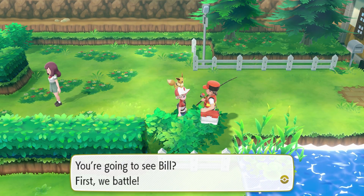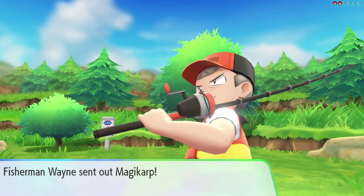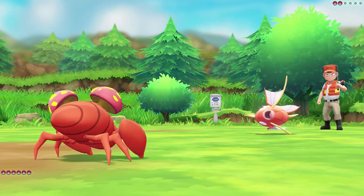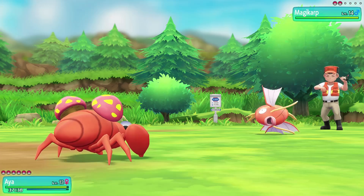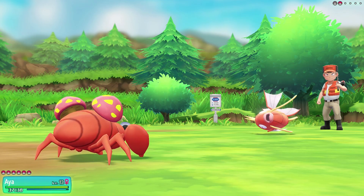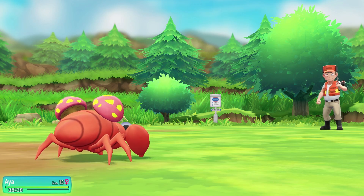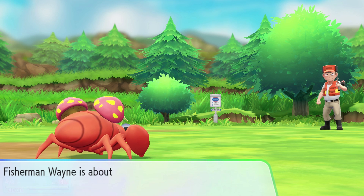First he's going to send out a Magikarp. Magikarp is one of the weakest Pokemon in the game - maybe the weakest. But once you get them to level 20, they evolve into Gyarados which is very, very strong. As a Magikarp they go for Splash, which does nothing - no damage, no status effects, it literally does nothing. The downside is Magikarp isn't worth a lot of experience. A level 14 Magikarp gives us 55 experience, but it is still enough to get us to level 14. He's got one more Pokemon - not another Magikarp, it's actually a Krabby.